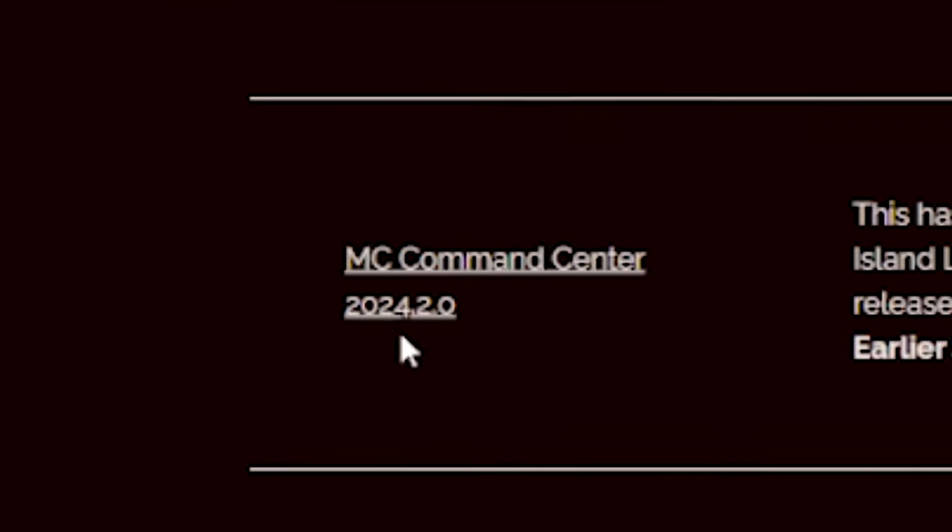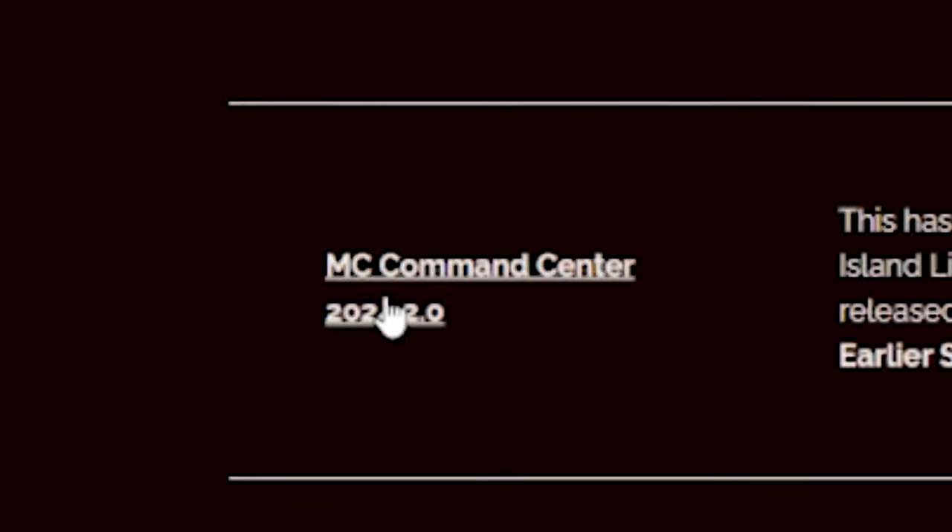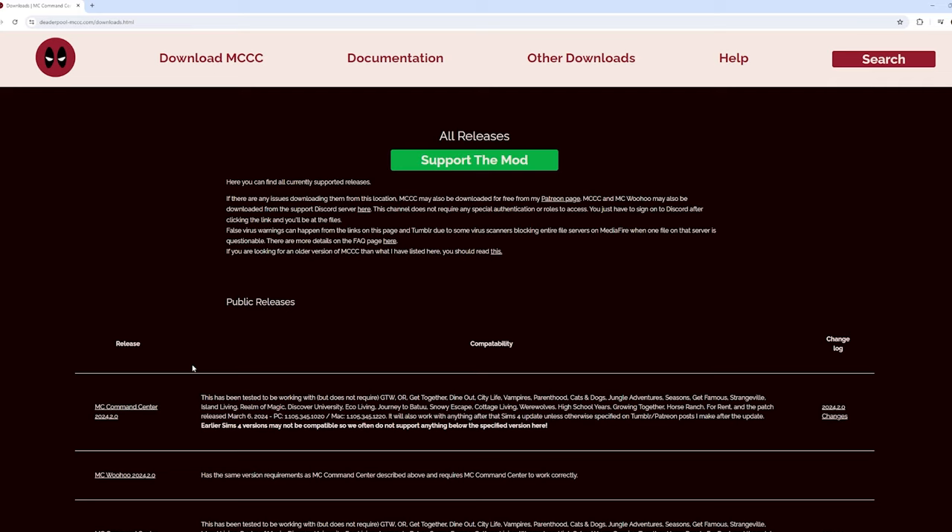You'll want to download this version right here. Anything that says MC Command Center is what's going to be super important. There is another mod that you're going to want in order to create an automated reality show series, so let's get into that mod.